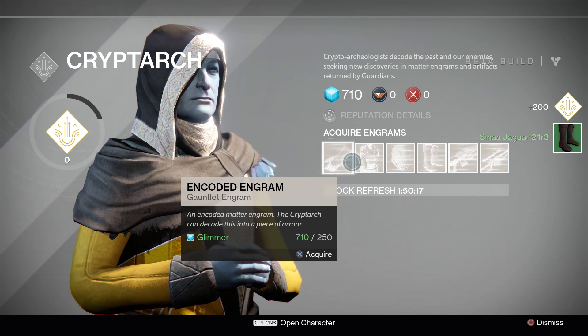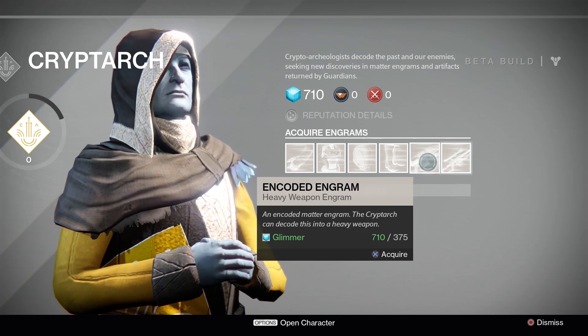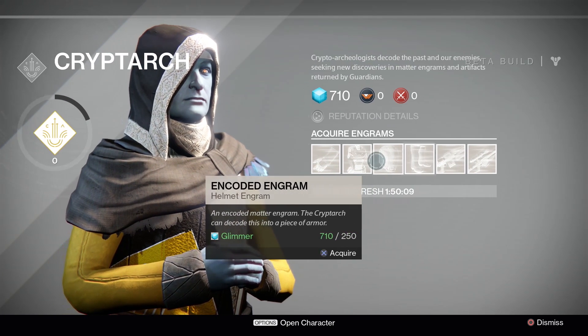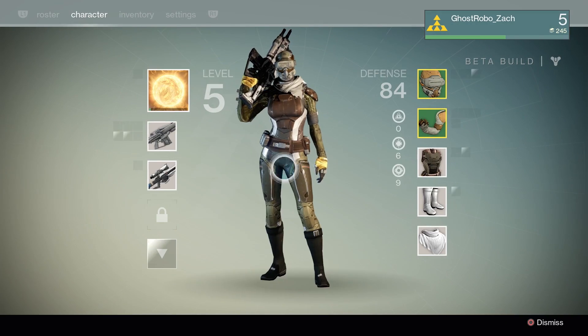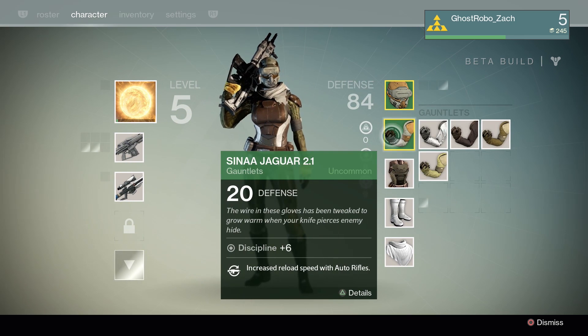I can acquire these engrams: gauntlet, body armor, helmet, leg, heavy weapon, special weapon. Can I use heavy weapons yet? I thought that was something we were going after. Well, first let's just see what they picked up. My heavy weapon slot is still locked, but maybe if I buy a heavy weapon I'll be okay.